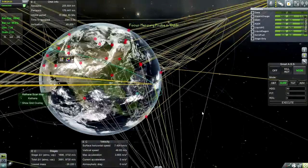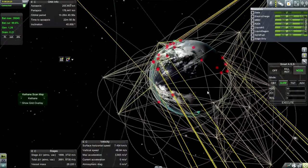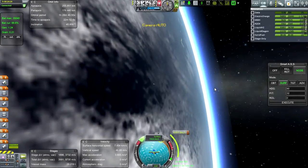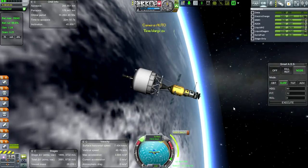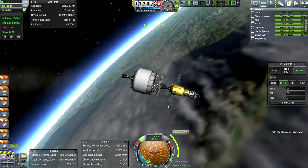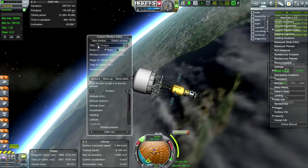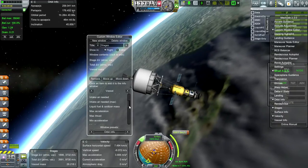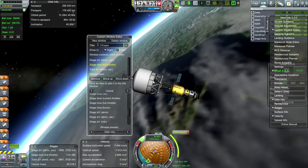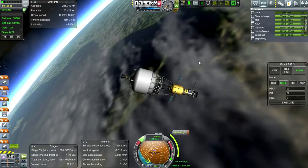I want appropriate rockets, so we've got this sort of trajectory — we can barely see it with all the stuff I've got. Time warping to the maneuver node. This burn is going to take a while. Under stages I can get stage time — full throttle — that's usually what I want. The stage time is 11 minutes but that's for only 3,700 delta-v.